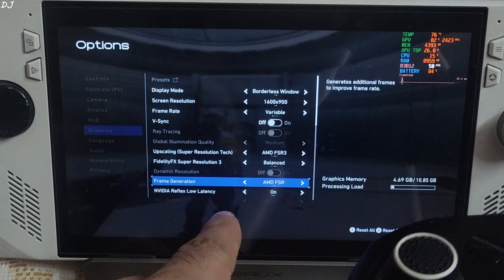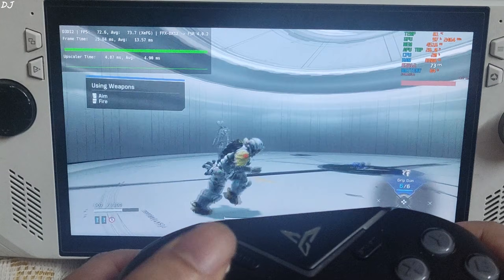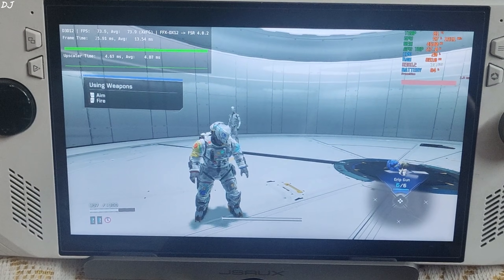Now enable the in-game FSR frame generation setting — set to AMD FSR. The game is still working. Resume the game. The frame time graph has become thick, confirming XCFG is working.